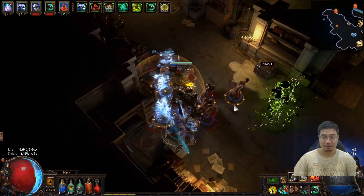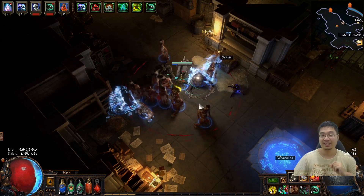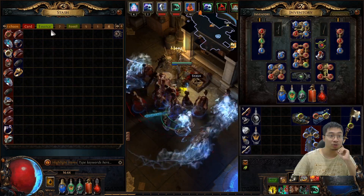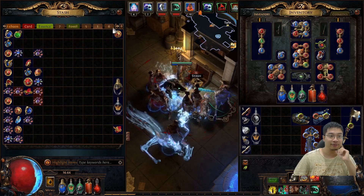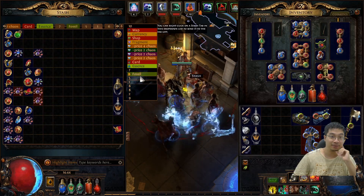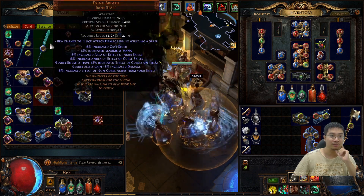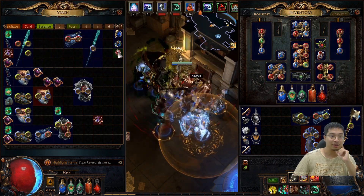Hey guys, welcome. Today we'll have a Path of Exile guide for Animated Guardian for the summoner. My Animated Guardian is using the cheap set — about five chaos each — for the Animated Guardian, which is a budget set and very effective. I'll show you guys what I'm using.